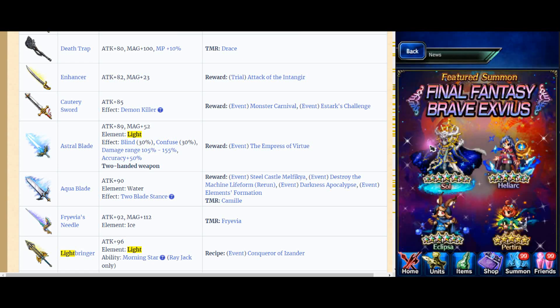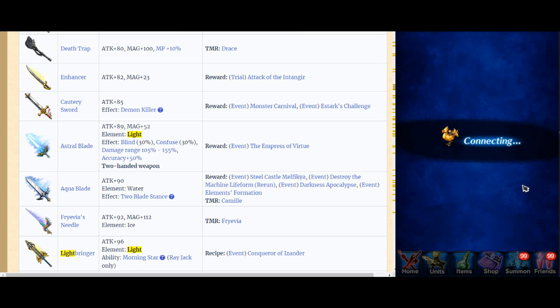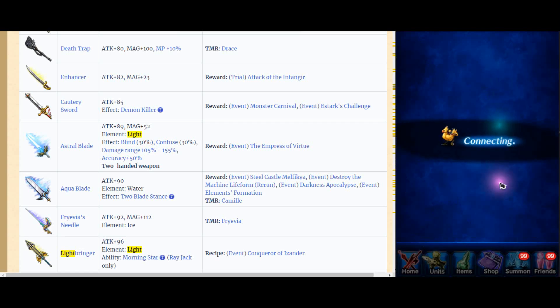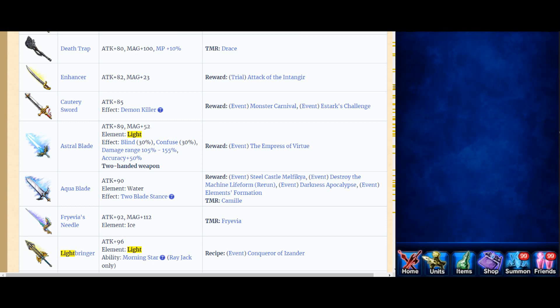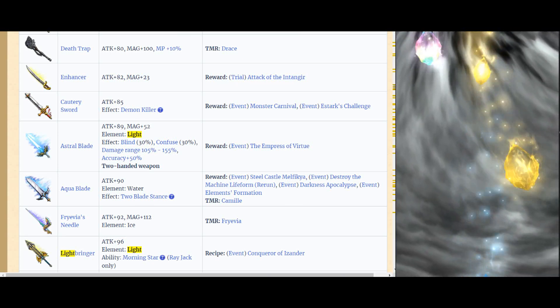That's it for me on FFBE today. Let's see what I can summon today. Let's go for one ticket - I think I have one ticket left. Been summoning for like Octopath Traveler, probably didn't get anything. And this is like a fake step up. I'm probably gonna get a rainbow because I'm that lucky.